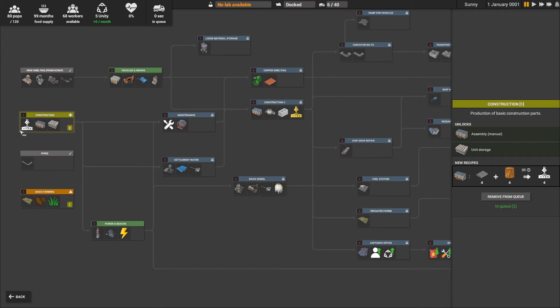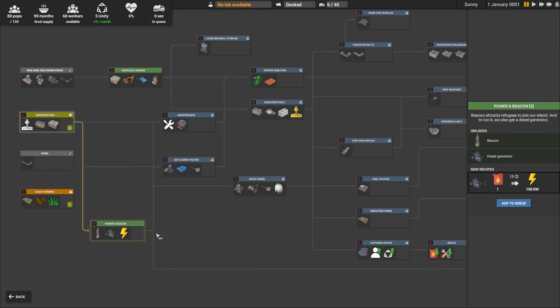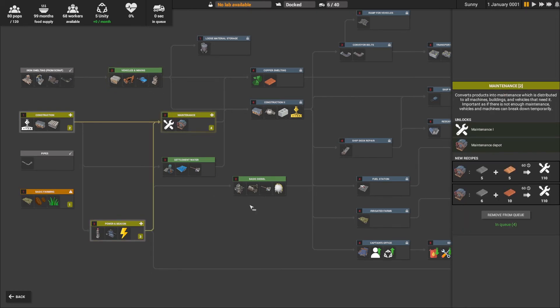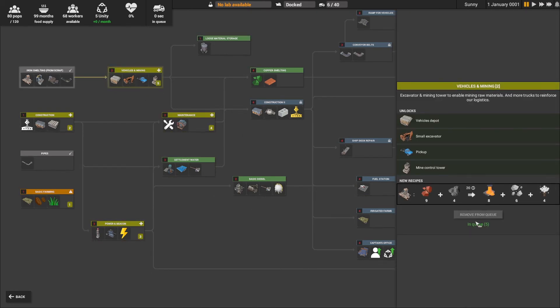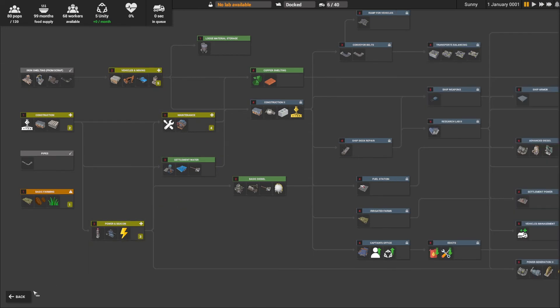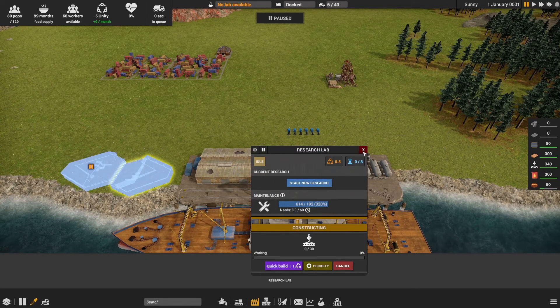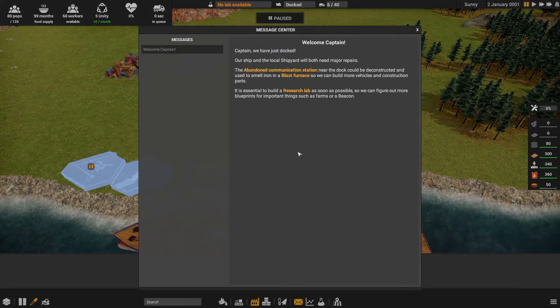The beacon is going to be very important to get our initial population boosted, as well as get our diesel generator to run it. From there we'll probably go into maintenance and then into mining — that's probably going to see us through this episode. Let's go ahead and let the game start.